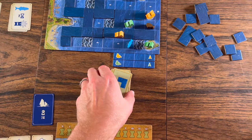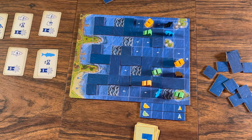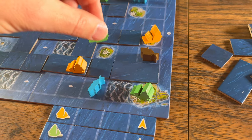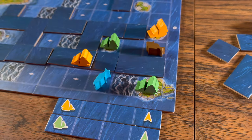After both players have decided to end the day, after six rounds the game ends. If the chart cards deck is empty, you'll know it's been six days. Players then add up values on their preservation cards and add that to points from islands. Each helm is one point. The player with the most points wins the game.